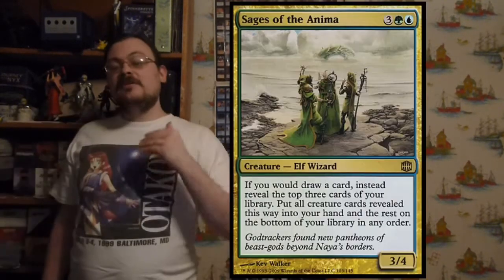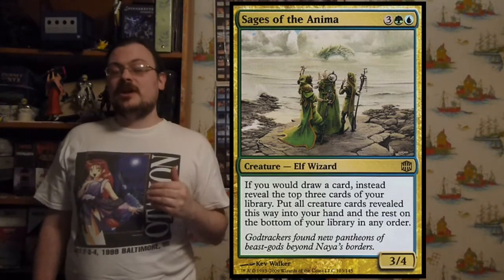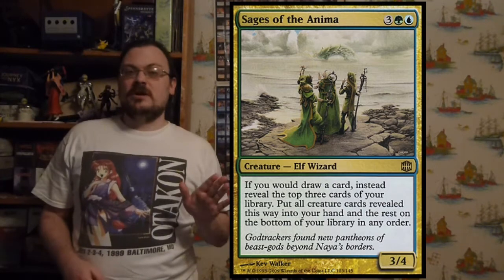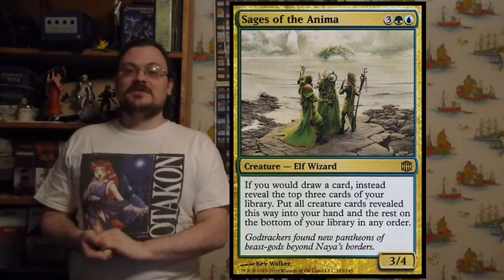Sages of the Anima: if you would draw a card, instead reveal the top three cards of your library. Put any creature cards revealed this way into your hand and the rest on the bottom of your library in any order. So you don't really get non-creatures anymore, but you can get a whole bunch of creatures in your hand per turn.